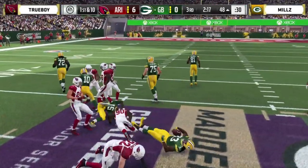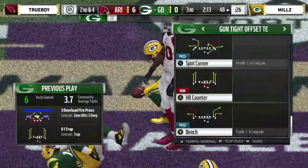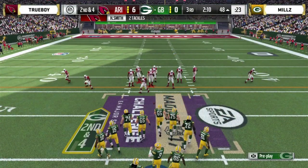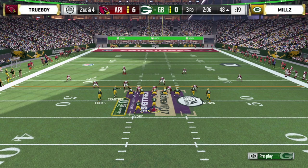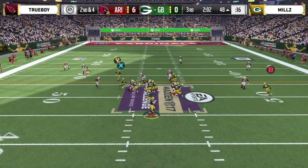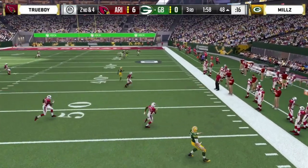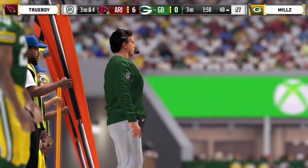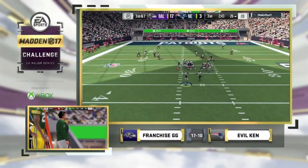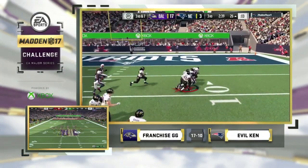Goes to his backup running back Ivory — tough guy to take down, picks up six. He usually falls forward, picks up those tough yards. Mills putting together a nice drive, hitting Cooks over the middle on short crossing routes — good things for his offense. Second and four — rolling out, just throws this one away. Six to nothing. What's going on in the other game? Evil Ken is grinding it out — a 12-play drive, 77 yards, all Adrian Peterson. Down 17-10 but getting closer.